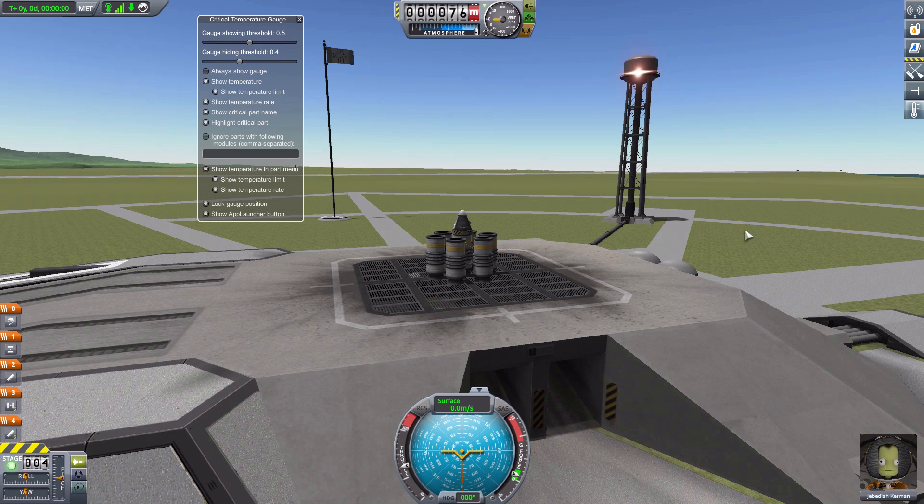There is no temperature gauge anywhere right now, but if we would like to force it on, one of the first options here is always show gauge. I'm going to turn that on, but the reason it's defaulted to off is because typically how this works when it is off is the gauge will only turn on once you've reached a specific temperature threshold. That temperature threshold is determined by these two gauges up here. The showing threshold is right up at the top, and what that 0.5 means is that at roughly half the maximum survivable temperature of the weakest part on your ship, the gauge will turn on.